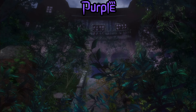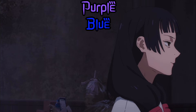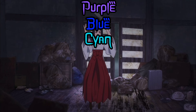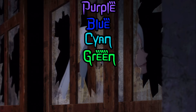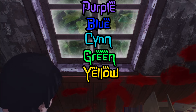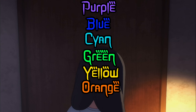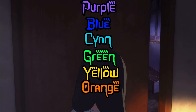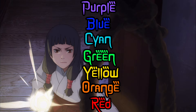Purple: Legendary. Absolute peak fiction. I love everything about it. Blue is fantastic — I love mostly everything about it. Cyan is above average, pretty good, has fun moments and you like a lot about it. Green is good — could be slow and have average moments, but you enjoyed it. Yellow is mid — probably slower, had moments you disliked, could just be boring. Orange: Bad — I did not enjoy my time watching. And lastly, red: Garbage — I hated watching this and I never want to watch it again.